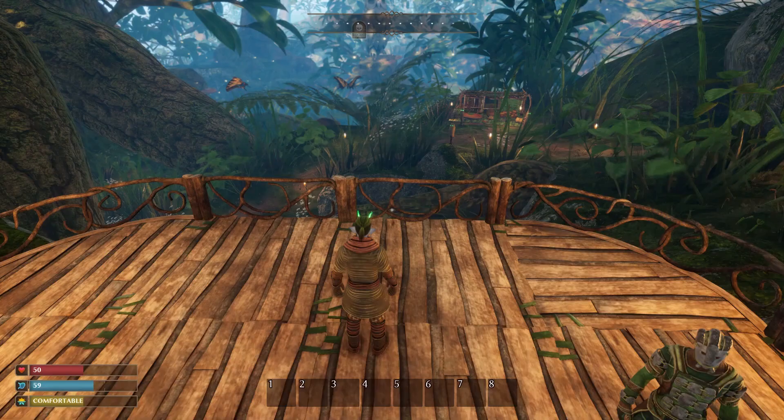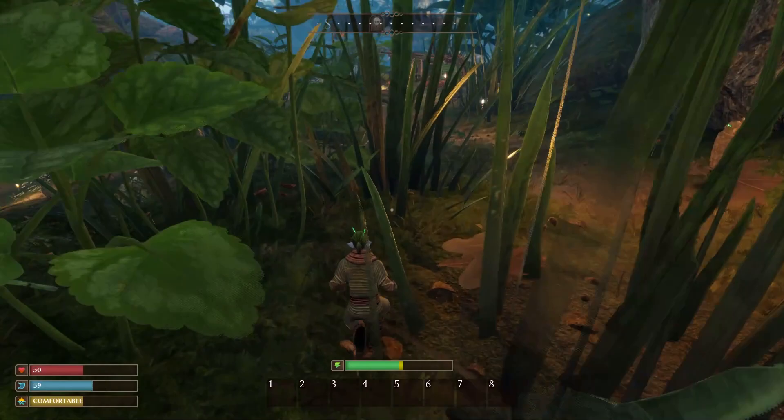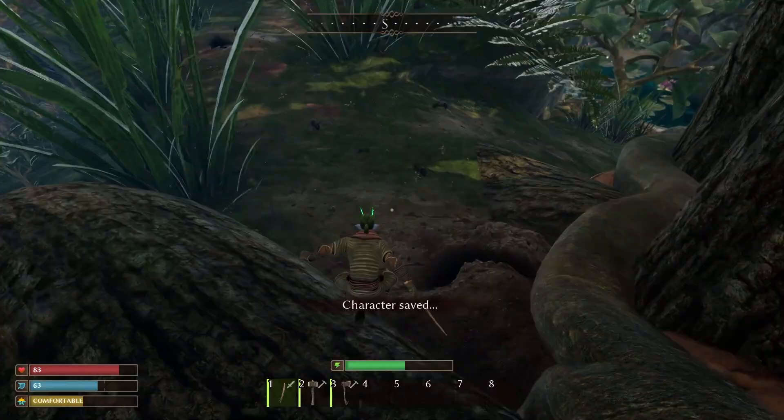If you're struggling to locate your gravestone, open up your map and your gravestone will be located there. Left click on it to activate it as a waypoint and you can use your compass to find it a little bit easier.